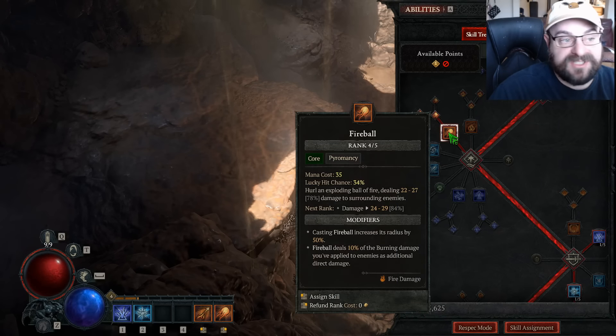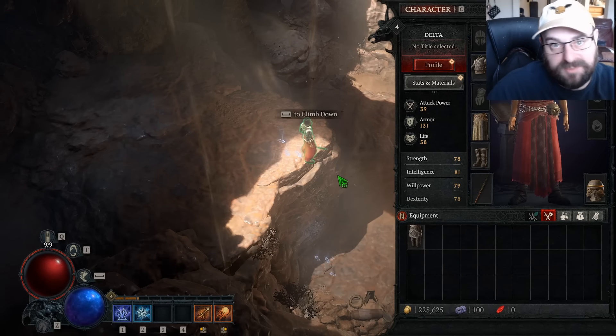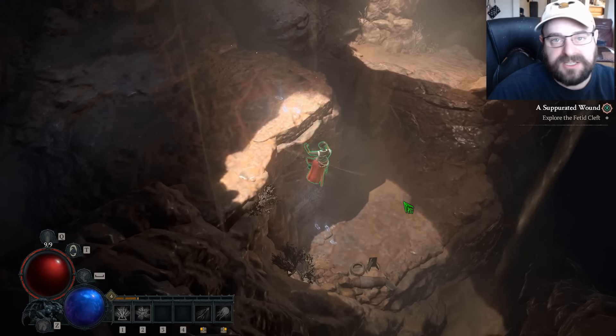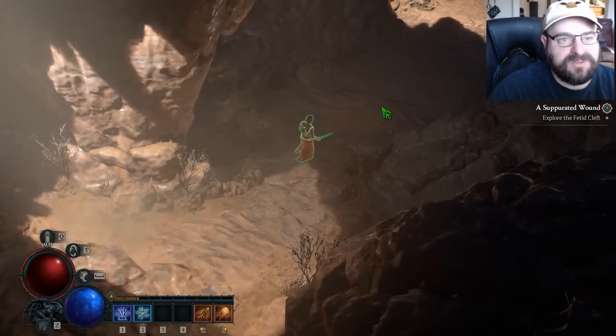I'm simply just maxing out Fireball for maximum damage. As you pick up gear, you'll pick up gray and blue gear — if I see green numbers in the early game I'm just putting it on. I'm not worrying too much about stats; you're going to be replacing gear incredibly quickly. So don't worry about it too much — if you see green, throw it on.